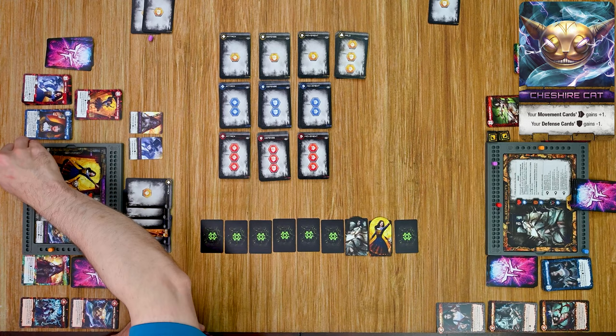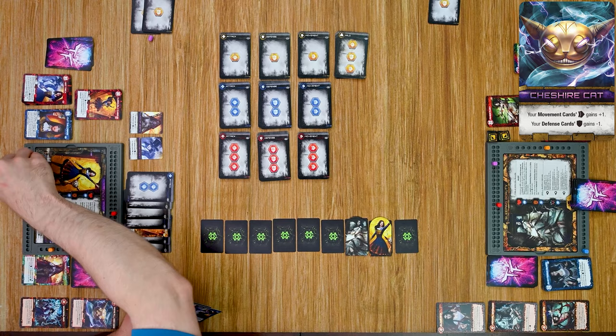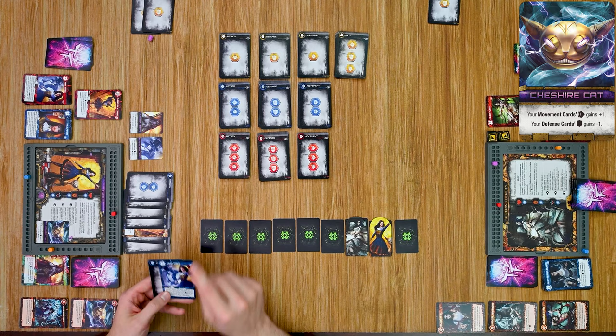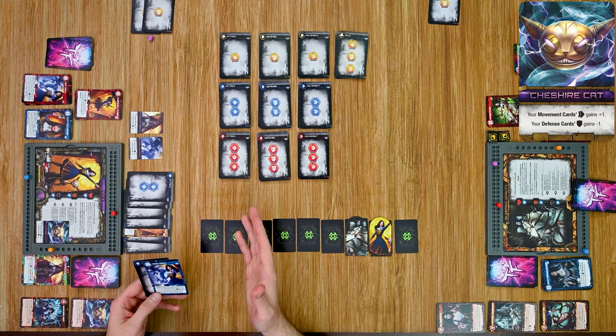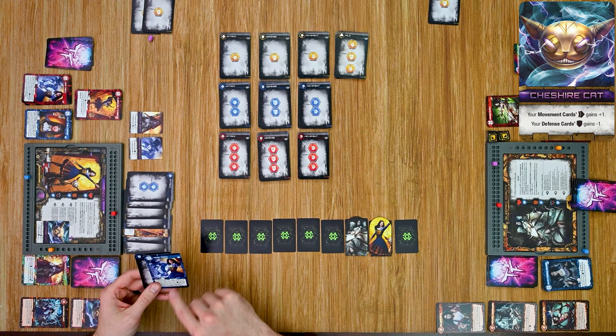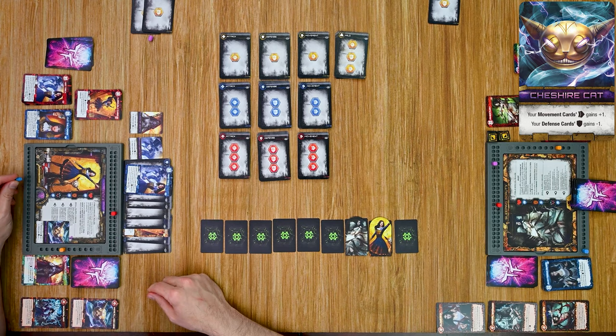She plays a level one attack for one damage, then a level two attack for two more damage — still not getting through Sleeping Beauty's defense. Then she plays Mind Trick: defense two, destroy up to two basic cards from your hand or discard pile — for each card destroyed, add a replacement card. However, she has no basic cards in her discard pile aside from her epic card, so she can't benefit from the replacement effect. She still gets two more defense from it.